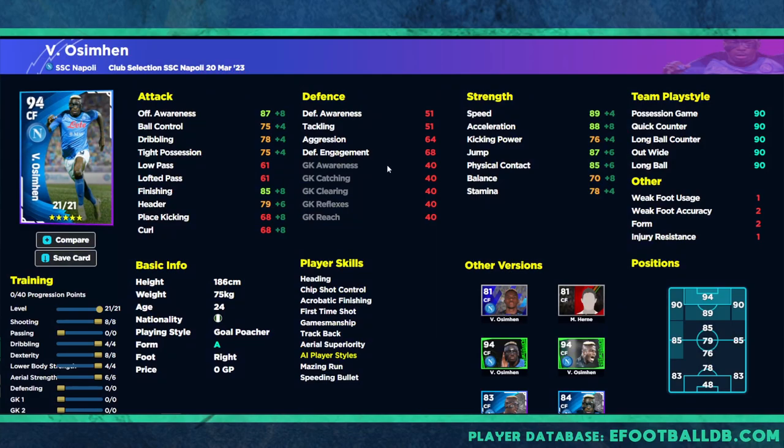We've got two versions of him. The first version is your traditional center forward — a 94 maxed out, auto-allocated version. That's 8 into passing and dexterity, 4 into dribbling and lower body, and 6 into aerial strength, because we want to get that header up to as close to 80 as possible. We also want to get physical contact and jump up as well, because we are going to be using him as an aerial threat. He's kind of like Haaland — low balance, not great dribbling, not great ball control, but really good finishing, speed, and acceleration.